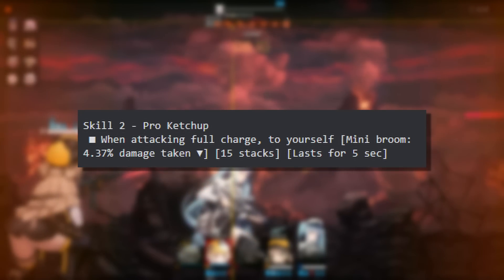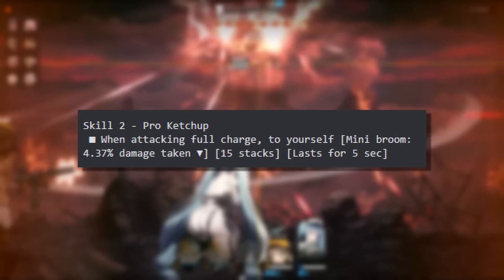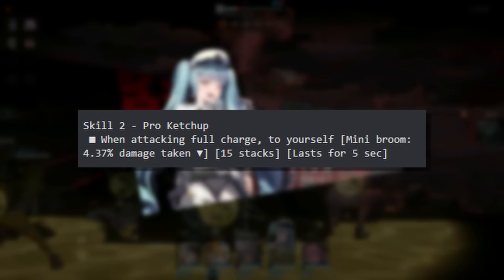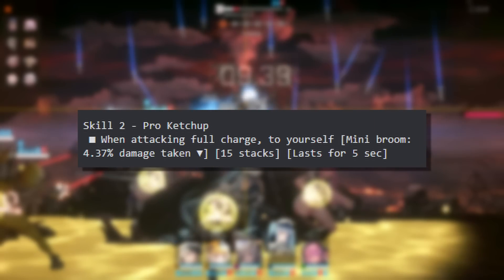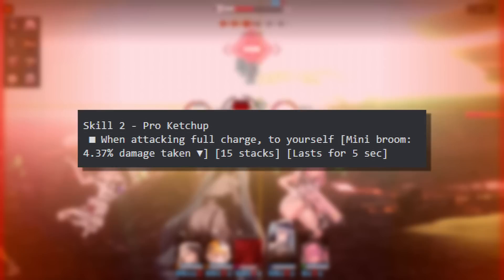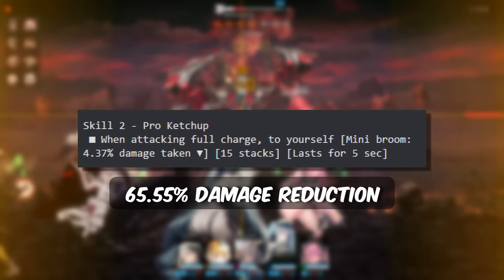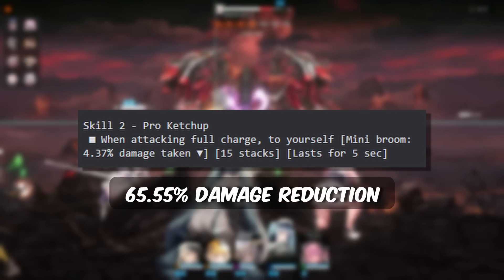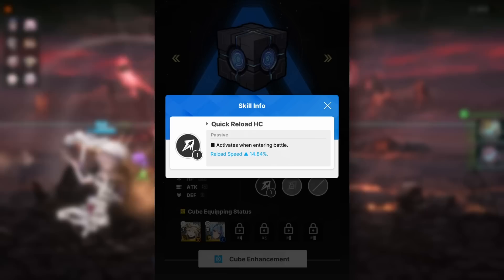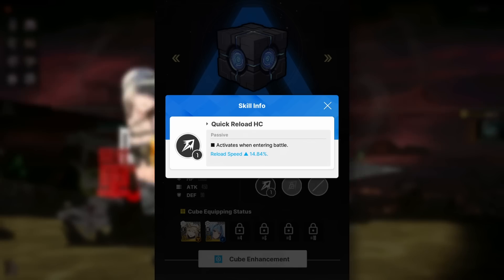Moving on to her skill 2, Pro Ketchup. This is a passive skill that triggers whenever Kokawa does a full charge attack. This will give her a mini broom effect that decreases her damage taken by 4.37% at level 10. The mini broom effect can stack up to 15 times and the stack will last for 5 seconds. With a level 10 skill and maximum stacks, this will give Kokawa a total of 65.55% reduction to the damage she takes, which is actually really good. Depending on how long it takes for her to reload, you might want to use a resilience cube to have a better chance of keeping the maximum stacks on her mini broom effect.